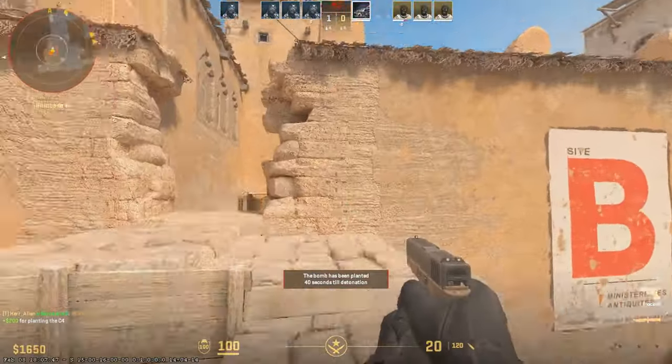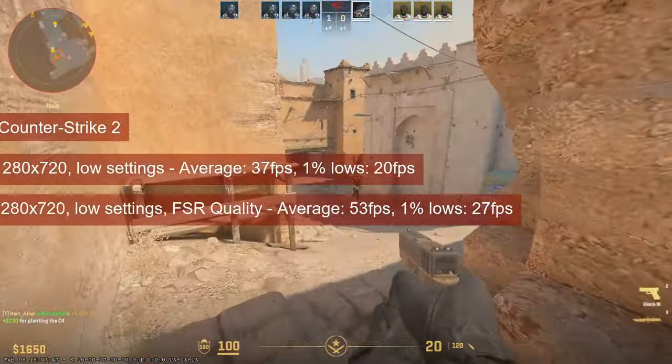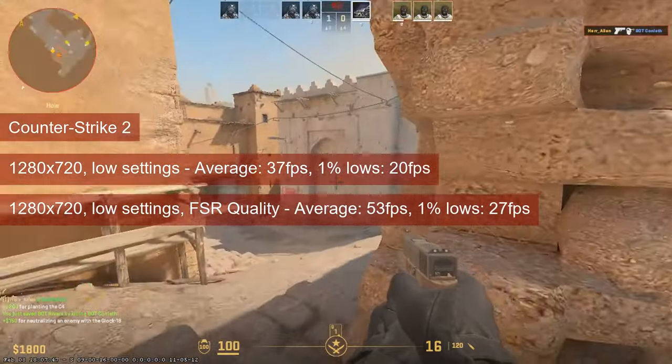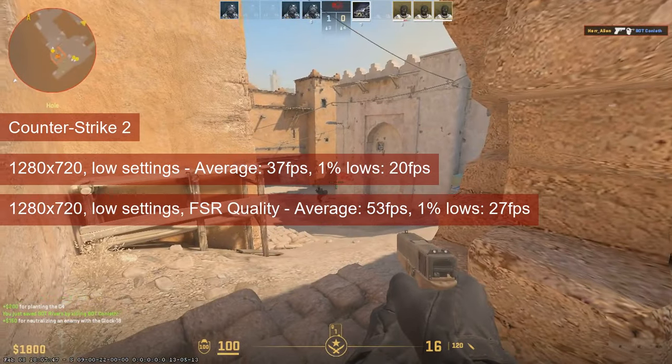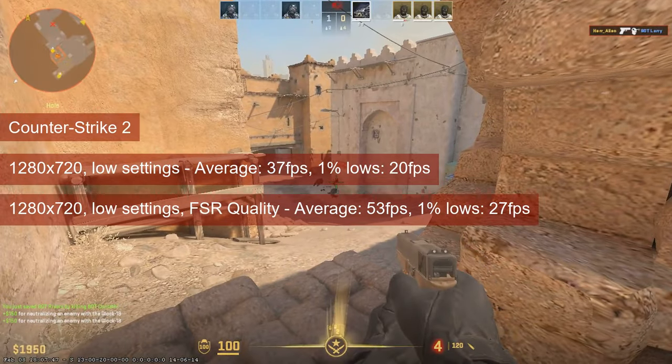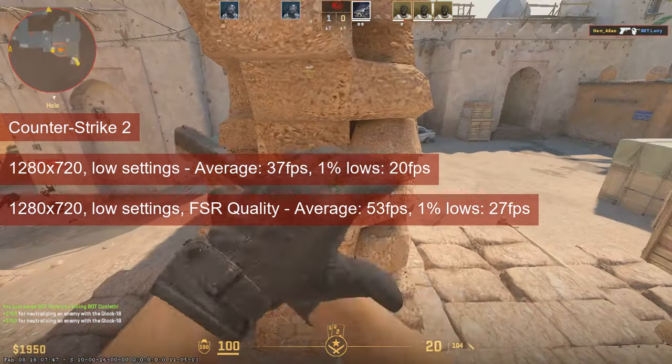At 720 resolution, I could not get good numbers in CS2. The average was in the high 30s and 1% lows reached 20. I even did the unthinkable and used FSR at quality settings, and while the average was okay for PAL enthusiasts, the 1% lows left me unimpressed.